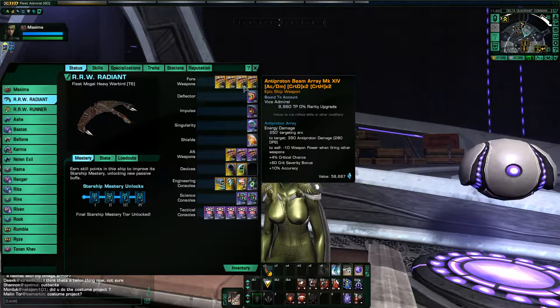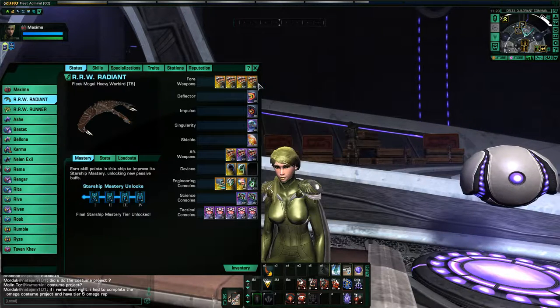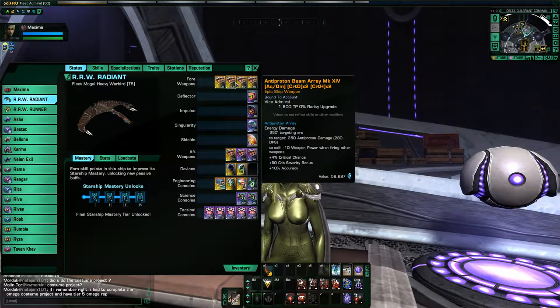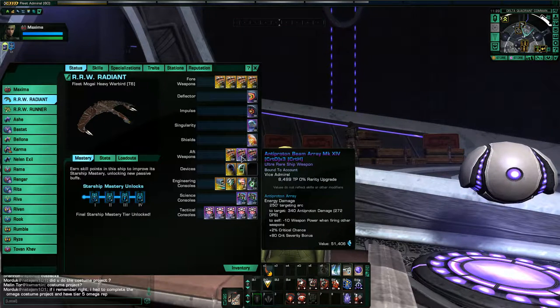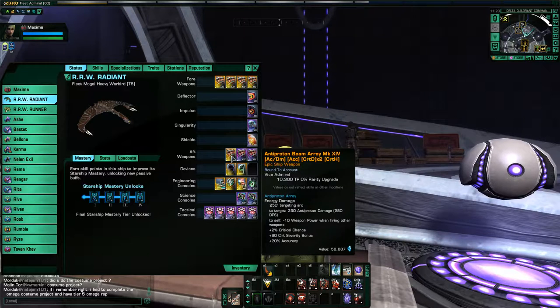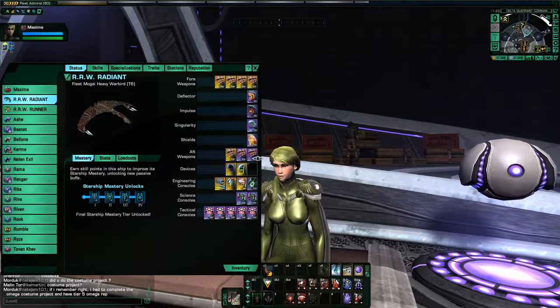You can see the modifiers are not perfect. I'm only running — I have one Crit D3, Crit H, and then the rest are all Crit D2, Crit H2. And then the rear: Crit D3, Crit H, and I also have one here with pretty terrible mods, honestly — this one has an accuracy. But those are the beam arrays I'm running.